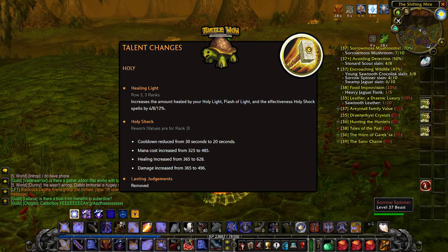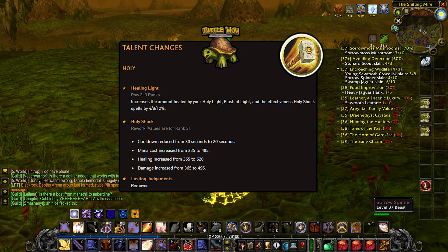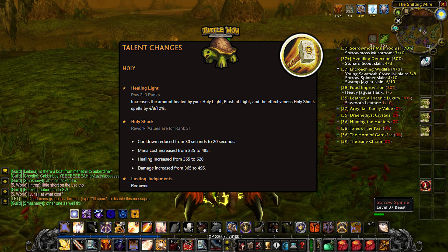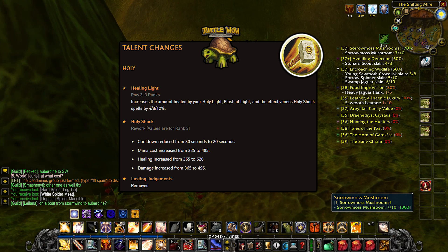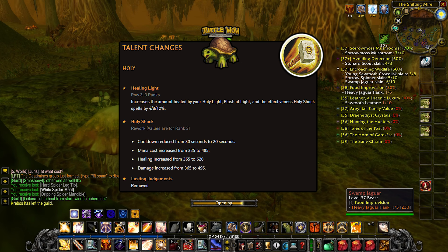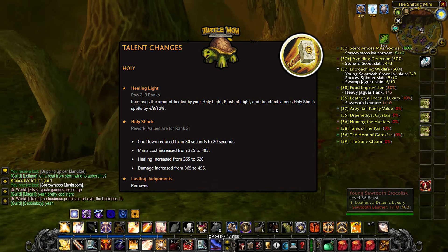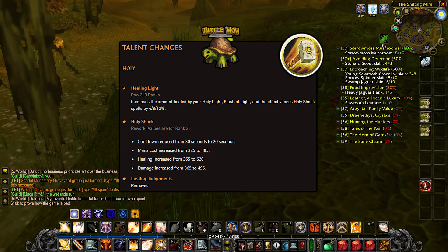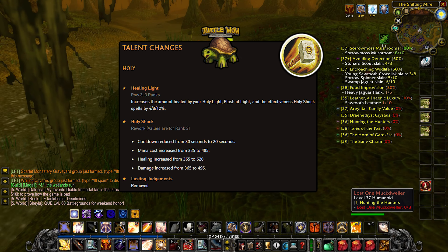Now for Talent Changes, first we can talk about Holy. Healing Light is a brand new talent that increases the amount healed by your Holy Light, Flash of Light, and the effectiveness of Holy Shock Spells by 4, 8, and 12%. Holy Shock has been reworked — the cooldown has been reduced from 30 seconds to 20 seconds, the mana cost has been adjusted, and both the healing and damage have been increased significantly, making Holy Paladins even better.